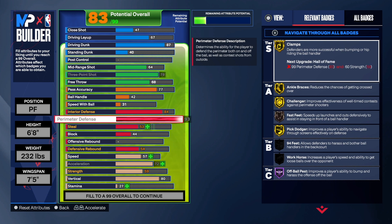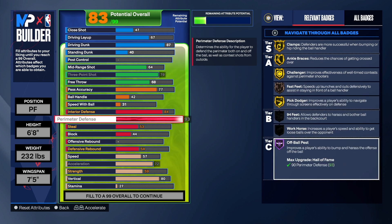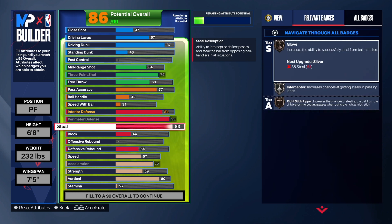I know some of y'all might say 93 is too high, and you can take it down if you want, but I wanted this build to be crazy. We get gold clamps, gold anchor braces, gold challenger, fast feet, pick dodge on gold, and all ball pass on Hall of Fame. On the steal, when those big men are in the paint doing whatever, you're gonna rip them every time. We got a 91 steal on this build — we get glove, interceptor, and right stick ripper all on gold. When somebody comes in the paint trying to dribble on you, you're gonna steal the ball from them.